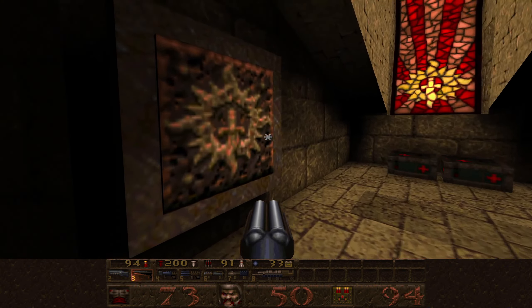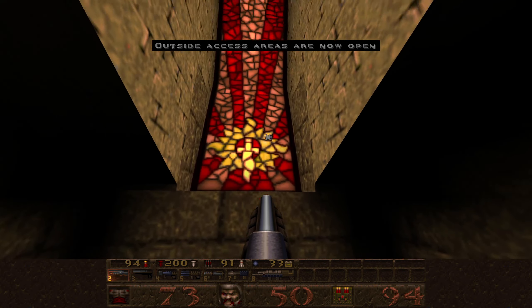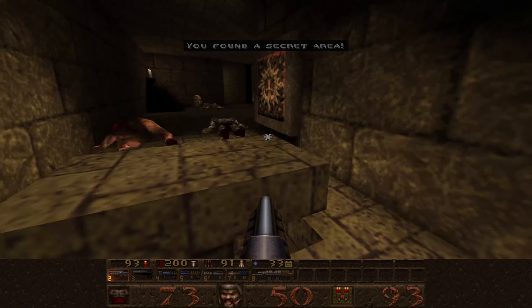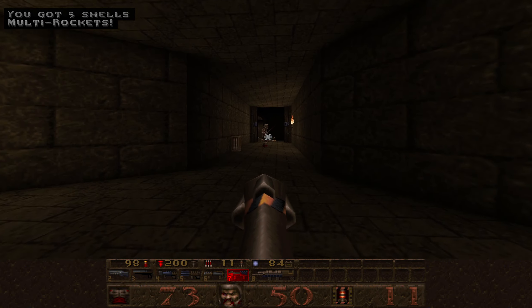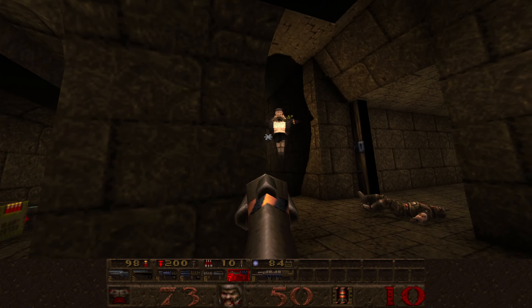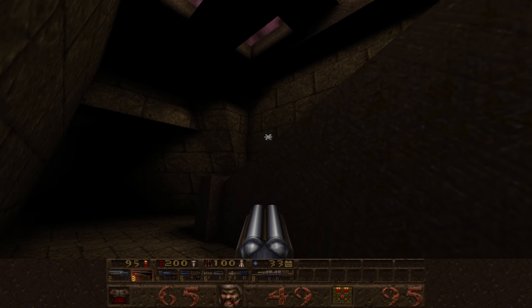This button says outside access areas are now open. We stand on this and shoot to get access to a secret. That's actually all the secrets. However, there is a very important non-secret area. Out here I think there's a scrag - great, and here's another one.